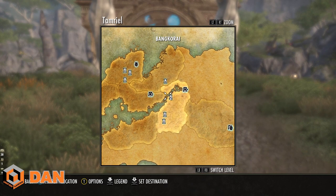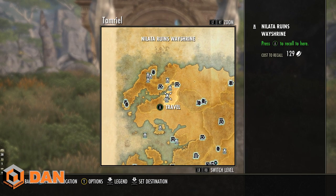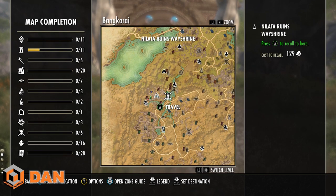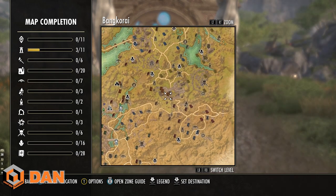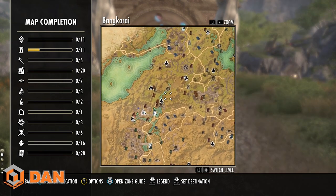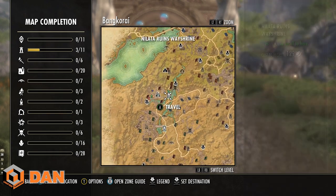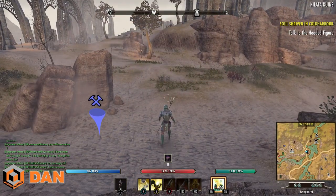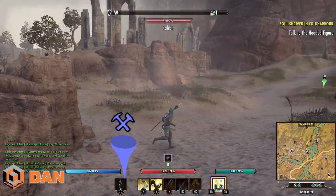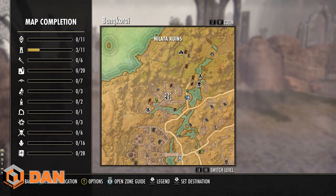The first XP spot, my favorite, is Bankorai — specifically Natalia Ruins, just west of Craglorn in the Daggerfall Covenant area. To get there you can get a travel down to the southern part of the map after doing a quest, or use a little path with an underground system that goes under the map — it's a legitimate area. This spot is really good for XP because there are massive pools of spiders that give loads of XP and are easy to kill.